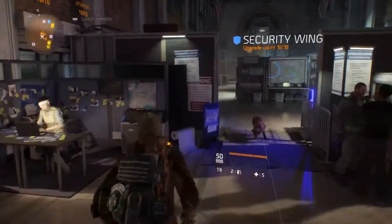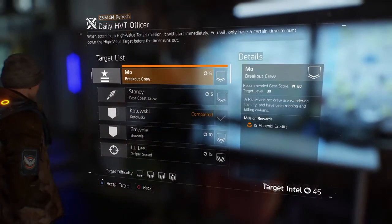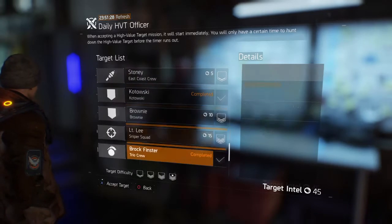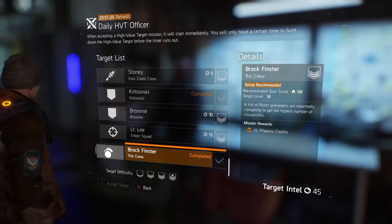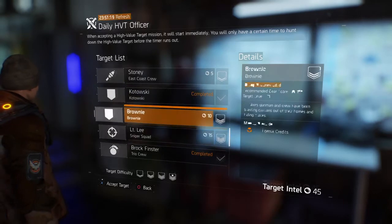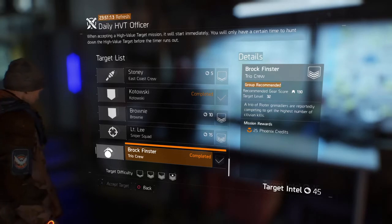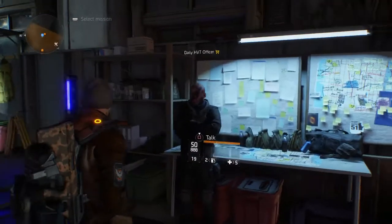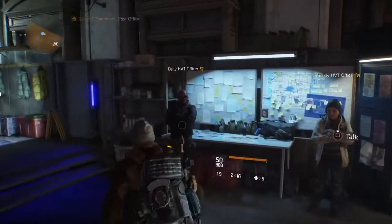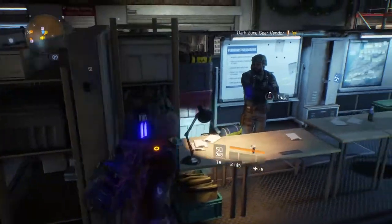There will be an announcement when it's safe to reset the daily. The HVT officer is updated, but I have two that say they're already completed — it's got to be glitched. Reset literally just happened minutes ago, I haven't done any yet, and it says Katowsky and Brock Fistner are already completed, which just doesn't make sense. This is pretty frustrating — it's happened the last three days in a row since the update, glitched out every day.